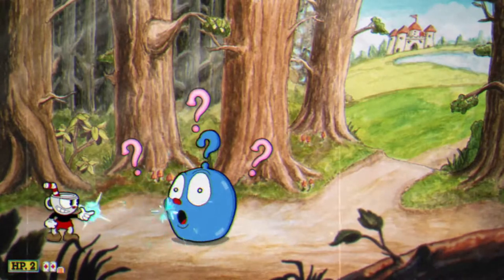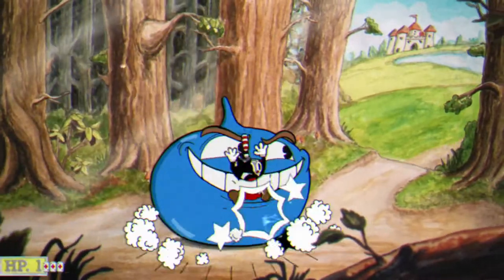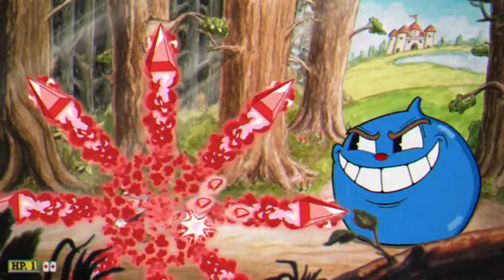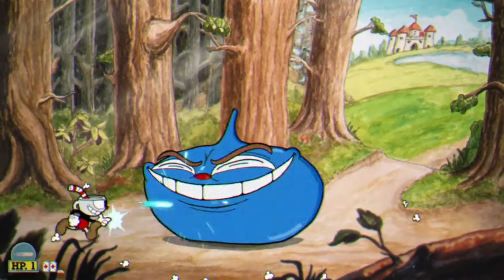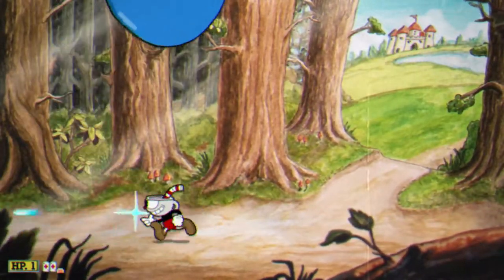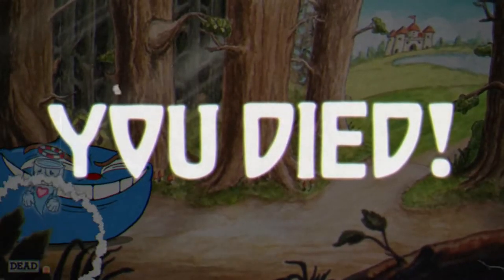Obviously here he takes on his second form — he takes his growth pill, he kind of doubles or quadruples in size. And then he really starts to mix up his patterns about how high he's going to bounce or how high he doesn't bounce. That there is a super move, by the way. You saw the fireball in the tutorial when you're doing the spread, when your weapon is the main spread weapon.